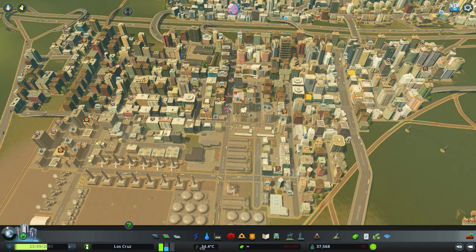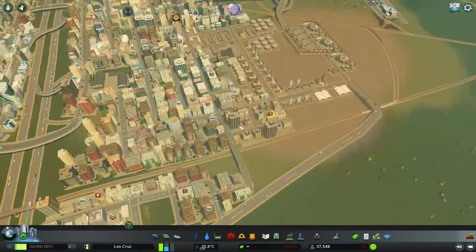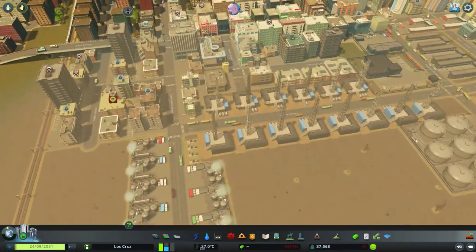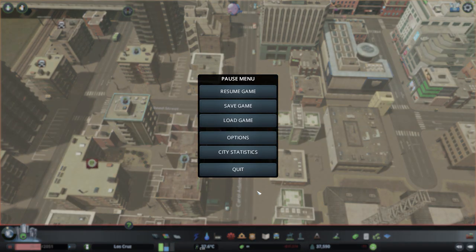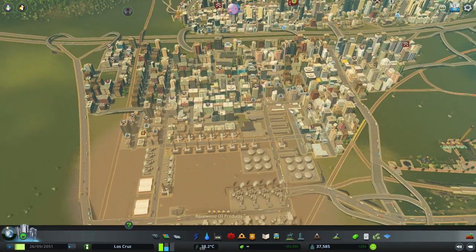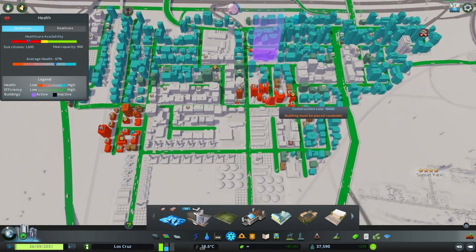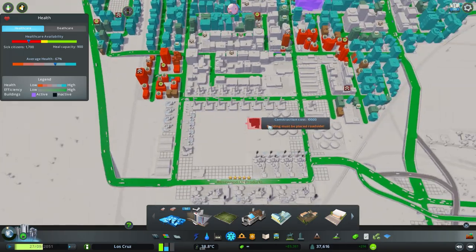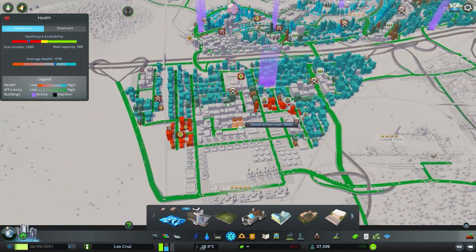Things that can affect your health include noise pollution — being near industrial areas or busy roads like highways makes for a very noisy area that affects health. This area is also very polluted because I've purposely put it right next to the industry, and it's very low wealth. So you can see that people are very sick here, meaning having a larger hospital and greater healthcare capacity in this region is almost crucial. Going back to the healthcare view, areas close to the industry buildings are very sick, but the ambulances will eventually get those back to health.